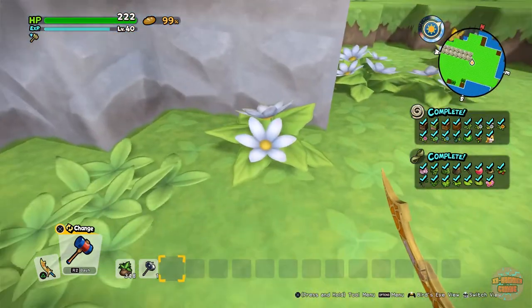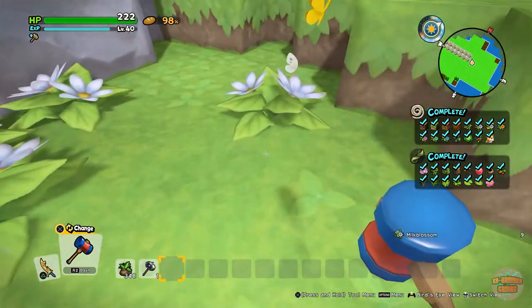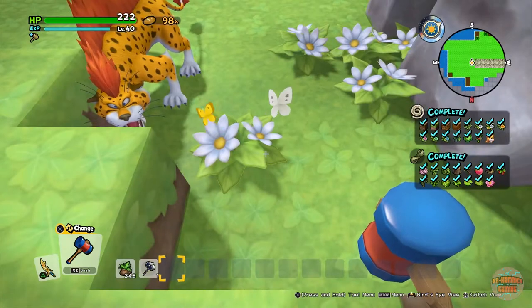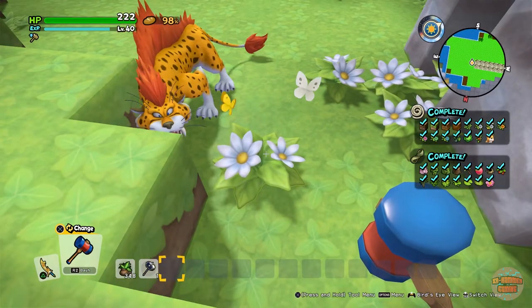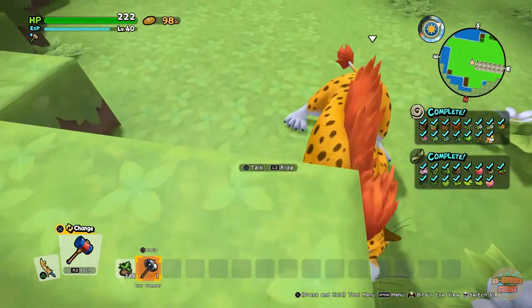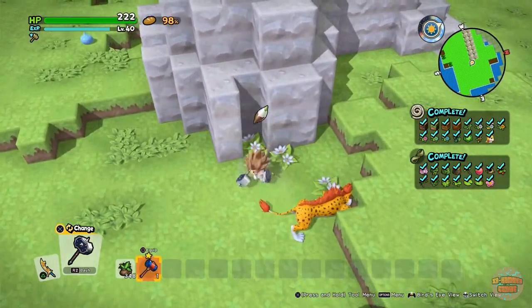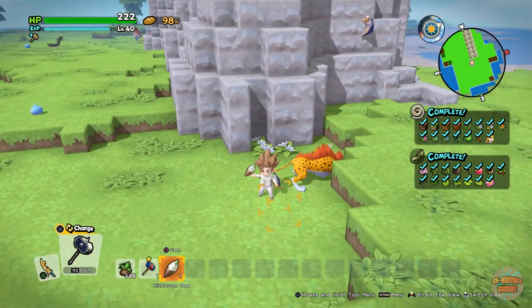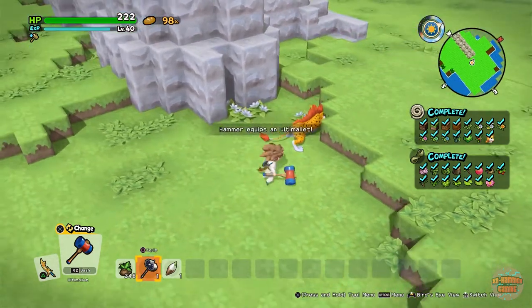So you have your standard milk blossoms, and then you have this one with the cute little butterflies around it. Now you need the ulti mallet to pick these up, because otherwise if you use, let's say, the warhammer and hit the flower, you just pick up the seed.